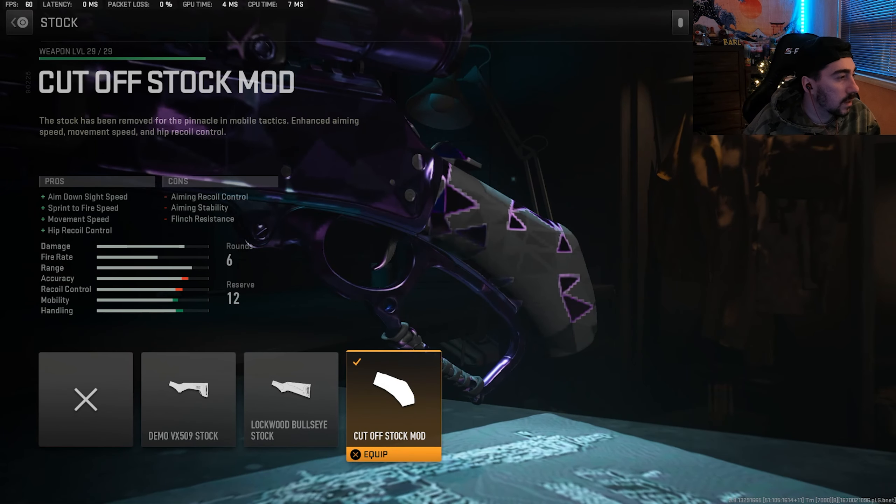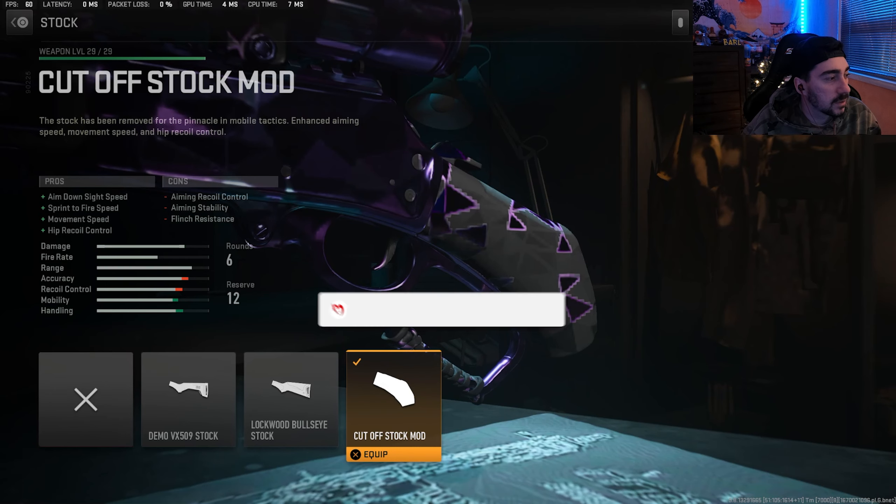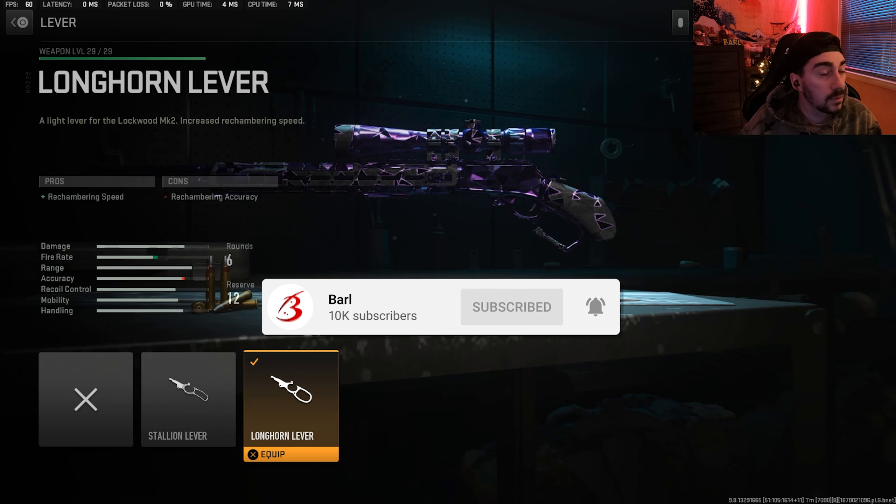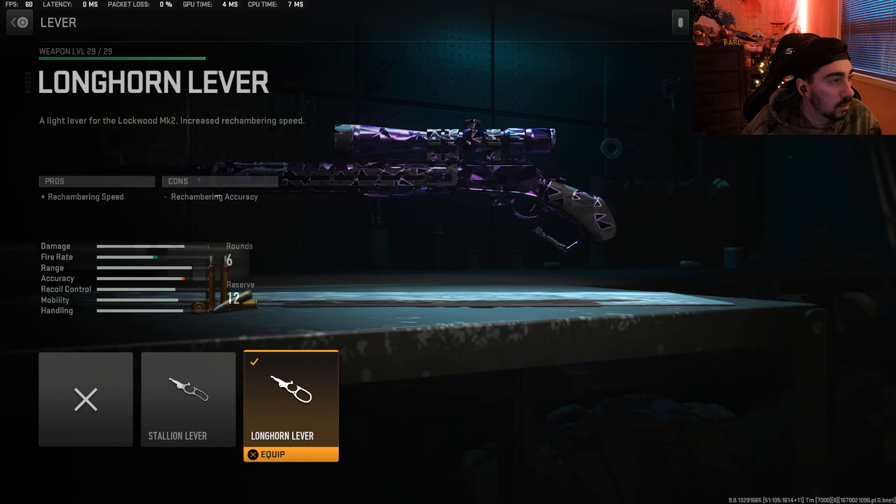For the next attachment, we were using the cutoff stock mod for the sprint to fire speed, the movement speed, and the aim down sight speed. Next up, we're using a lever on this build — the Longhorn lever for the rechambering speed, so you get faster shots.